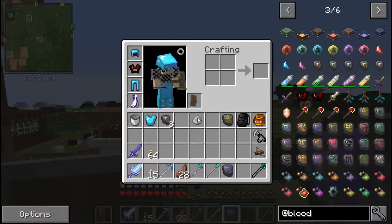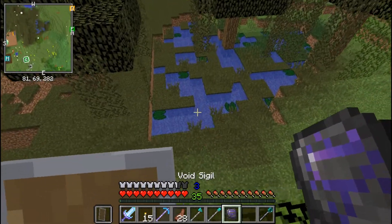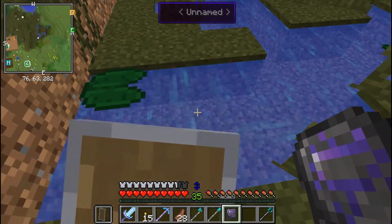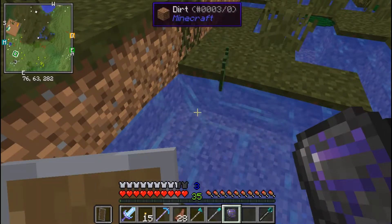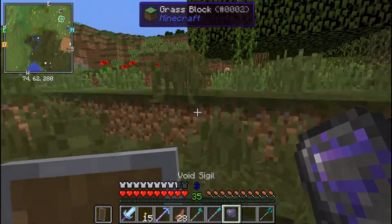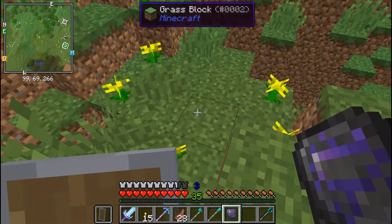The first time I ever played this mod, this sigil did not work at all. Let's see if it's working right now. Yeah, it drinks liquids up. I know it used to work on lava and water but it also kind of got rid of them all. Not a bad sigil, definitely comes in handy in certain situations but a good one to have.